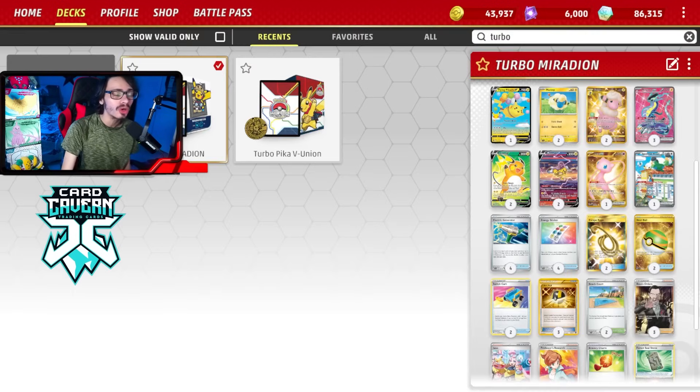Energy Sticker seems like a really cool card in Maraidon and I really want to try out the super turbo Maraidon deck in today's video. Maybe even potentially getting up to six or seven energy in play in a single turn could be kind of insane with this combo of cards.